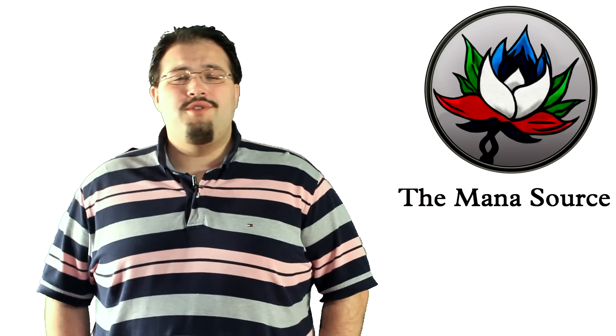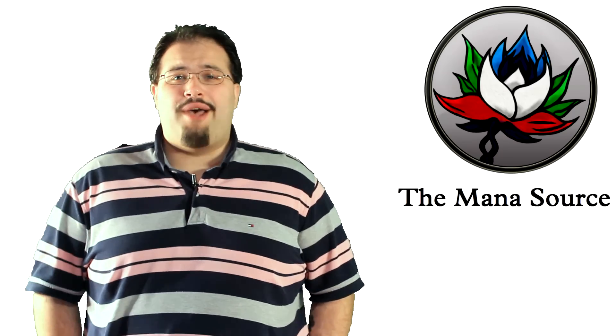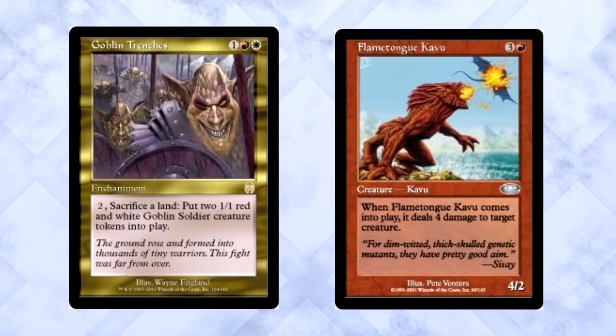If you look at Invasion as a whole, you see something very peculiar. During Mercadian Standard, the format was dominated by cards from that block. Rebels were outrageously powerful, and an aggro deck with fading creatures from Mercadian block was the best aggressive strategy — there wasn't much room for Invasion to make a name for itself. Mercadian rotates and Odyssey block starts rolling in. Flashback and Madness are now front and center. While Invasion has some decent support cards, the two sets following it — Planeshift and Apocalypse — along with Odyssey block hog the spotlight. Looking back, Invasion was more of a filler set than one that defined a format.